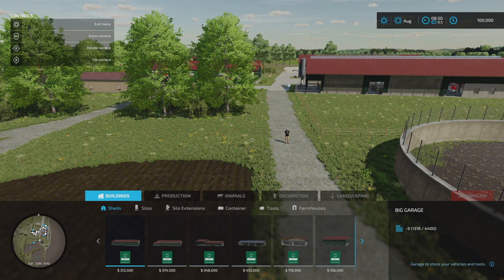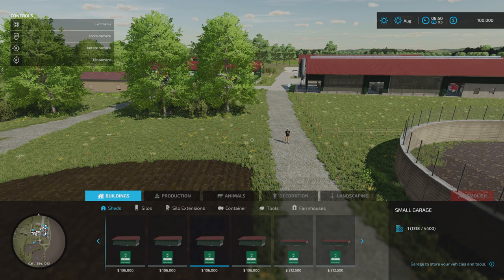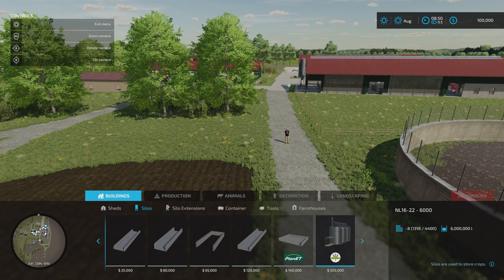As far as mods go, it's interesting because as I scroll across we've got all the sheds and stuff that are kind of standard in-game, then we've got all these ones added in by the map maker. Under silos, that one on the end there — the 6-million-litre one — it seems to have duplicated because they're exactly the same. Sometimes you get them duplicated because they've changed the capacities, or especially with animal pastures where you've got more animals in them, but they just seem to be duplicates.